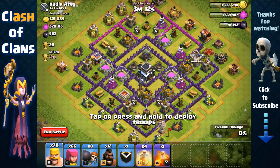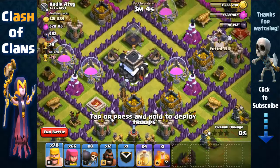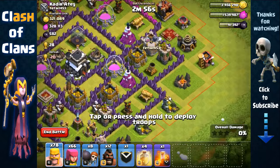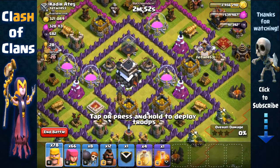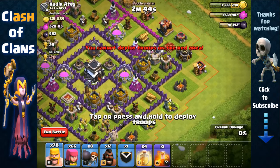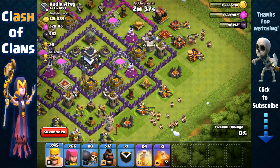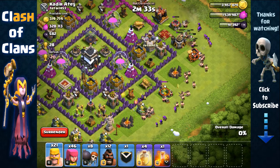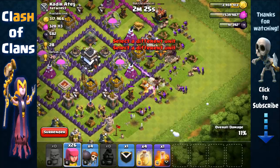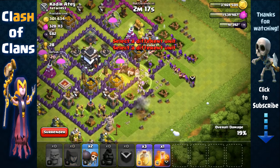There's a lot of resource inside this Town Hall 9 base. We're going to attack from the bottom right side because there are empty 2x2 tile spaces which could be hiding giant bombs. Attacking from the right side there are a bunch of clumped-up storages — around 3 gold storages, an elixir storage, and a Town Hall which accounts for 2 storages. We test the clan castle — nothing inside — perfect. Now send out barbarians on the side structures first, then more barbarians at the center, followed by groups of wall breakers and two groups of hog riders.